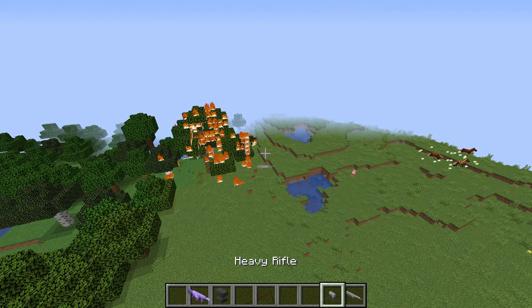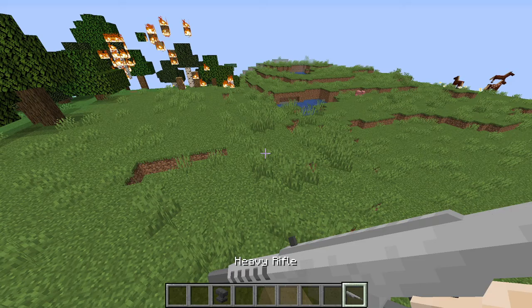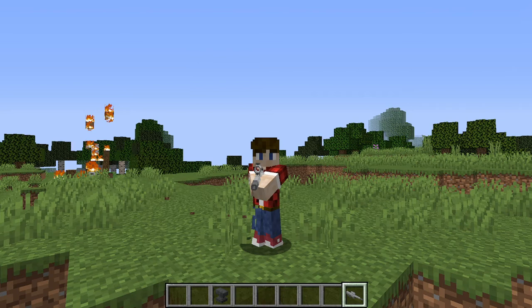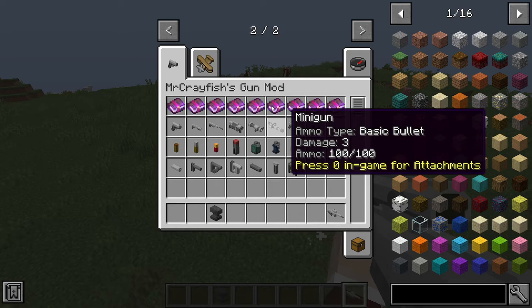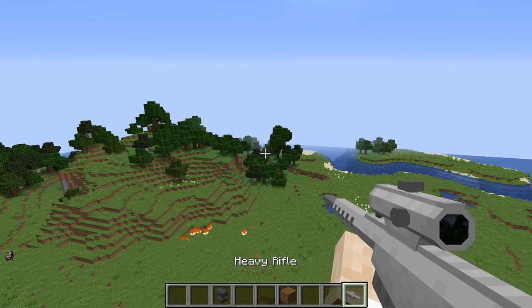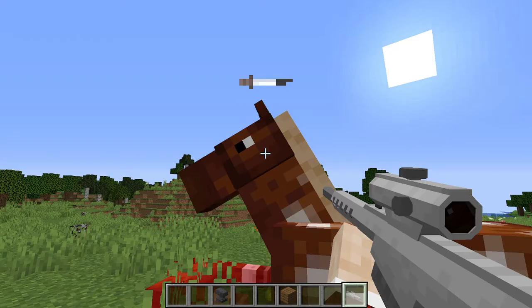The machine pistol — worst gun in the game. We don't review that one. Nobody talks about it. The sniper rifle is a futuristic-looking sniper, but we can't give it a stock, which is the only issue — it would've looked really cool. You can one-tap almost every mob. Many people use the assault rifle instead because you get more damage out of it. Can we 360 no-scope? There you have it guys — best gun reviews.